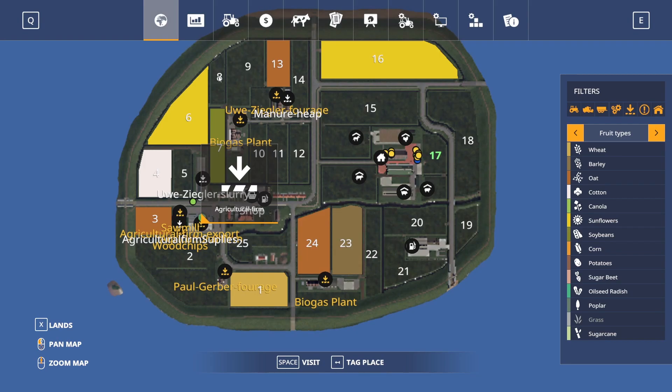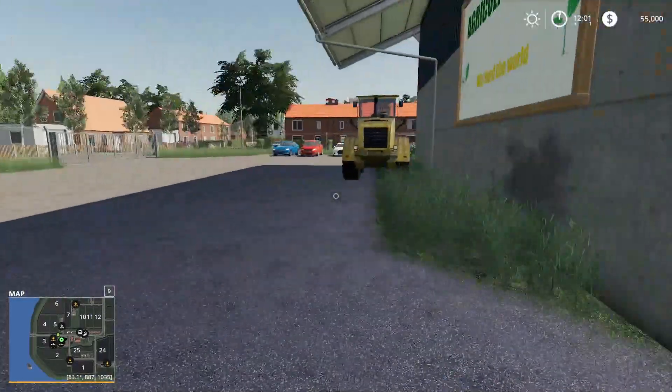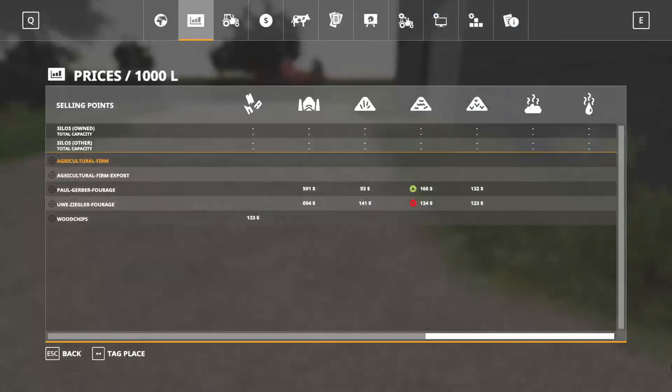Right here we are at the agricultural firm. They are going to take wheat, barley, oats, canola, sunflower, soy, corn, sugar beets, potatoes, and sugar cane. That is everything. And then we also have some other sell points around the sides here.